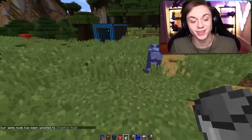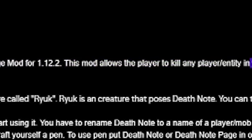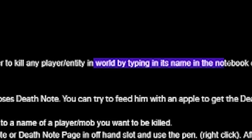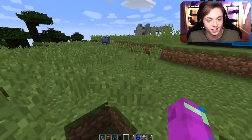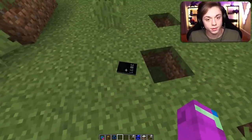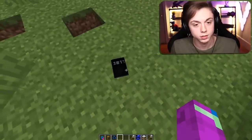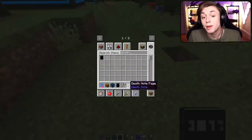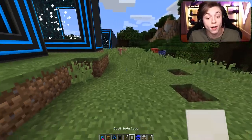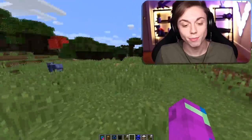Death Note mod — a Minecraft Forge mod that allows the player to kill any player or entity in the world by typing its name in a notebook called the Death Note. Here it is! You can put it on the ground? How do I use it? I want to be able to write in it. I'll write the fluid water cow's name in it. I can put pages on the ground — that's pretty sick.